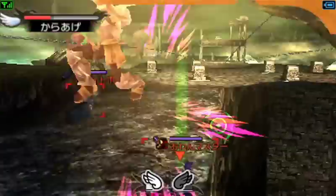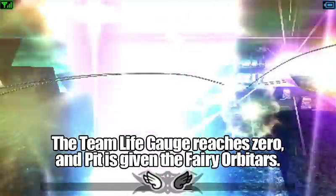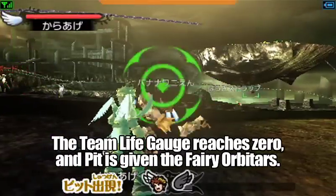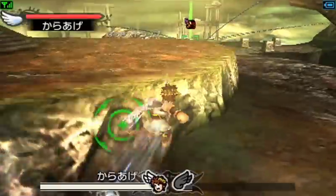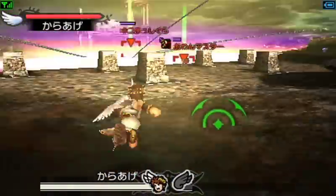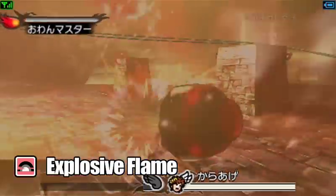Meanwhile, fairy orbitars is on the receiving end of a lethal melee combo. This brings the team health to zero, which means fairy orbitars will appear as Pit. Notice that the team health bar is replaced by the angel's health bar. He's in good position now to use an explosive flame power.